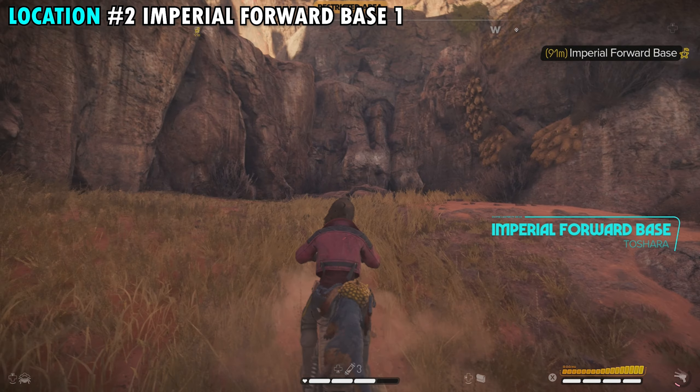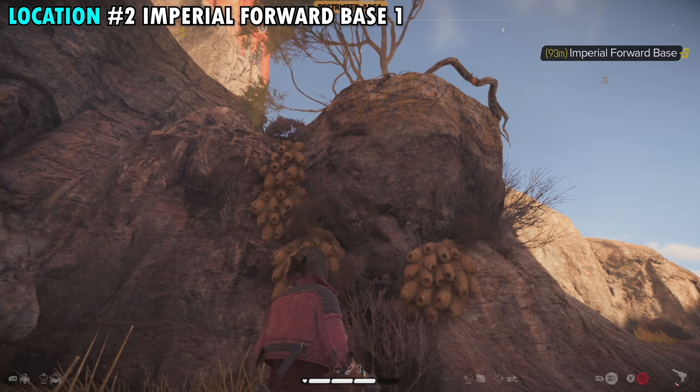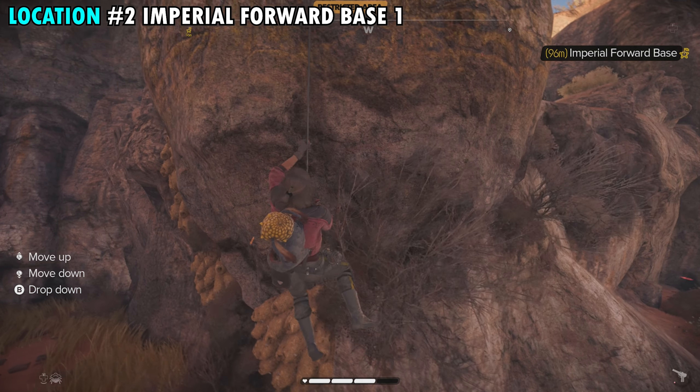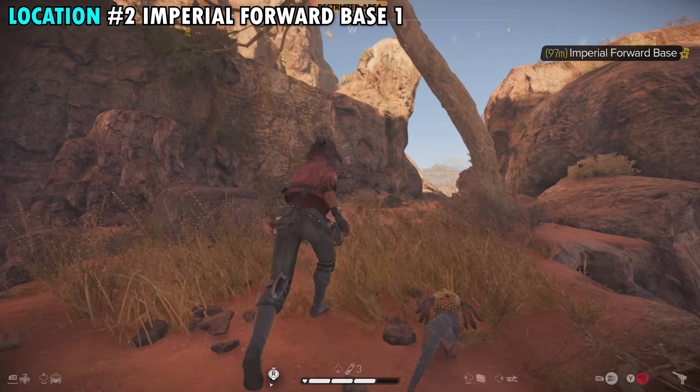If you come over here to the right, you're going to end up finding a spot where we can go up. You can see you run all the way back into the corner, and right over here you're going to be able to grapple up to the top. We'll go ahead and climb our way up here. Essentially, all we're doing is making our way around the mountainside so that we can jump into the base without being spotted.